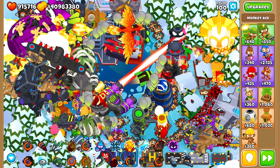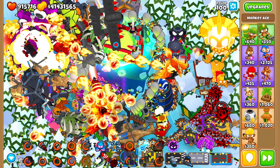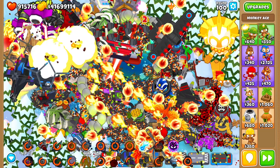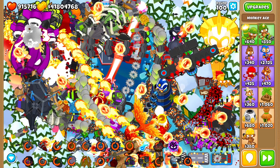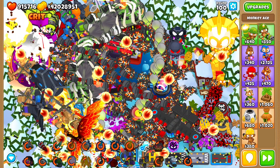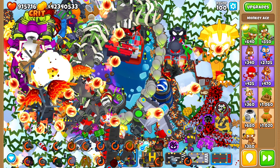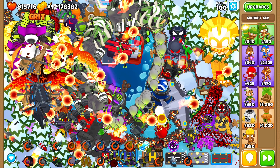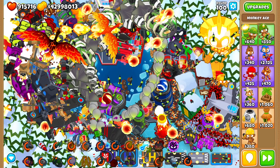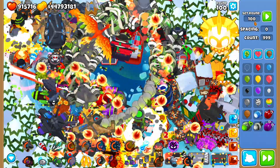My god, this is laggy. Let's use the Wizard Lord Phoenix, the bomb ability, the Homeland, the cover of spikes, the marine, the boomerang ability. Still the rush goes on, but I'm pretty sure we've almost defended against this. There's no way we're gonna lose to this rush. I got rid of the balloons because we were definitely going to defend against it - it was just going to take years.